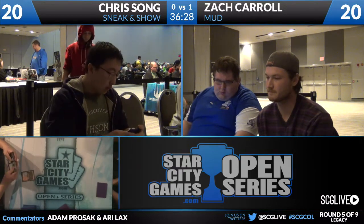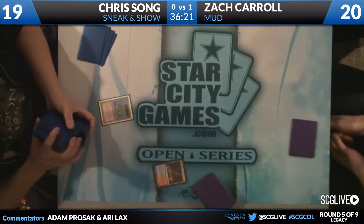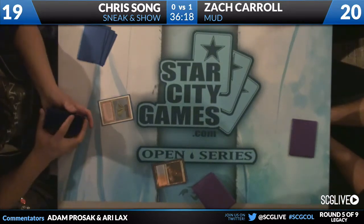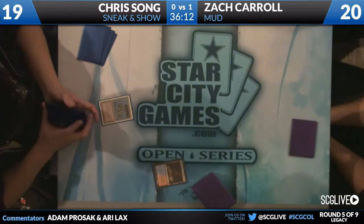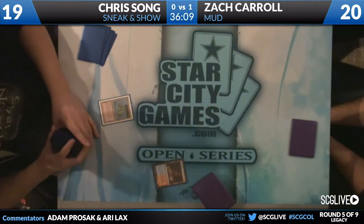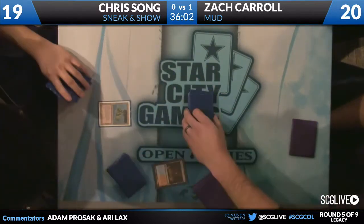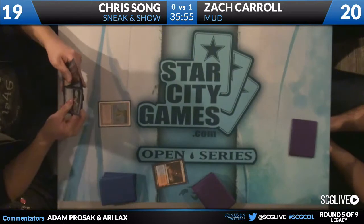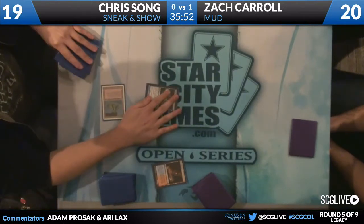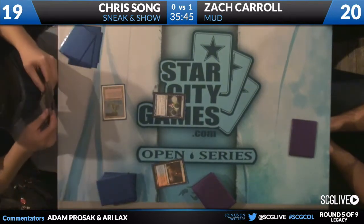Just like draft commons box cards — what was the one earlier? We Crossed the Paths. And we saw Chronic Flooding yesterday. Game 2 begins with a Scalding Tarn getting a Volcanic Island — very aggressive against the Wasteland deck. One interesting card Chris is playing is Sneak Attack instead of Show and Tell. Some Sneak and Show lists have been boarding into Through the Breach, as an extra effect to win without casting Show and Tell.